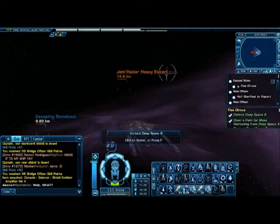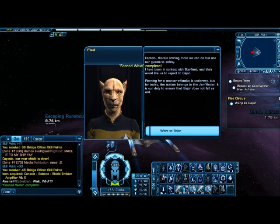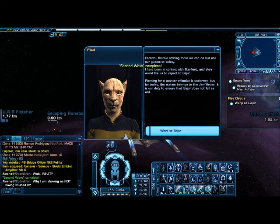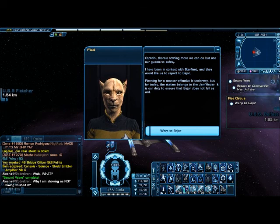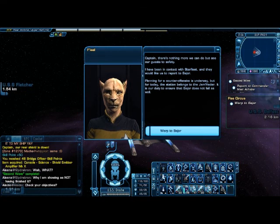Uh-oh. That's no good. Captain, there's nothing more we can do but see our guests to safety. I've been in contact with Starfleet and they would like us to report to Bajor. Planning for a counter-offensive is underway, but for today the station belongs to the Jem'Hadar. It is our duty to ensure that Bajor does not fall as well.